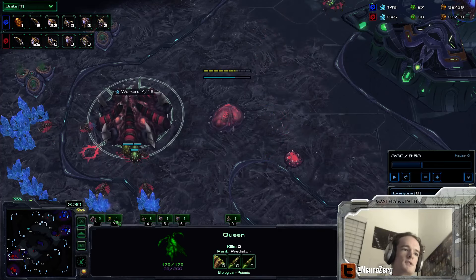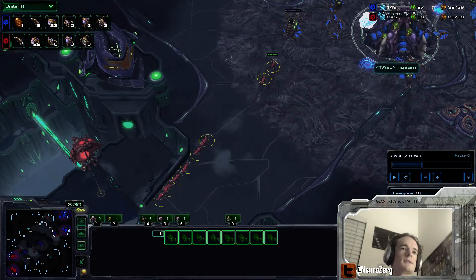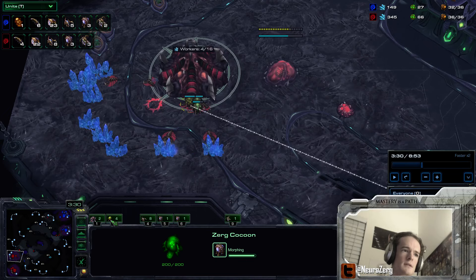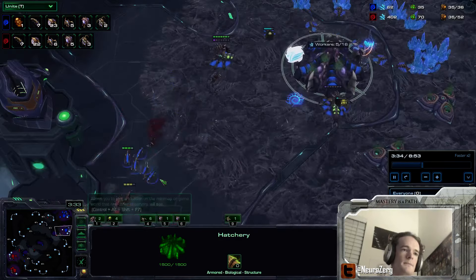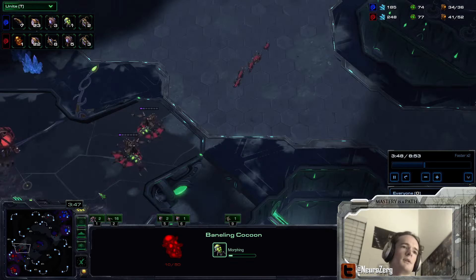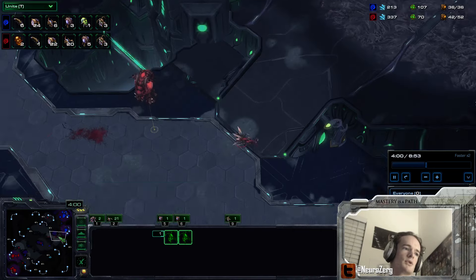Here I did the first split of my units. These Lings are already across the map - they're a functional squad of fighting units, they can scout, they could potentially attack something. At home I'm making more Lings, four larva worth, but they're so far away from the other units that they might as well be their own group. So this is my main army hotkey, these Lings are in a counter-attacking group, and then I have yet another group I'm going to use for Ling Bane later. I would highly recommend hotkeying your Banes separate from your Lings in Ling Bane wars - it just improves your ability to make sure you take the best possible trades.